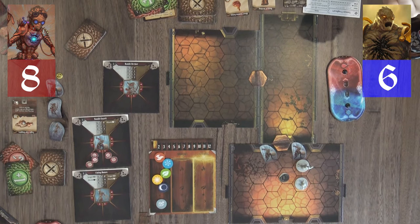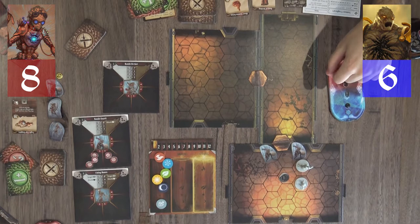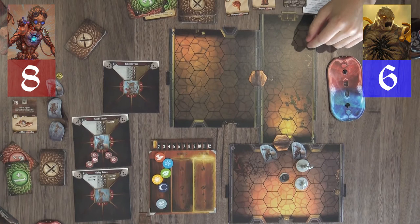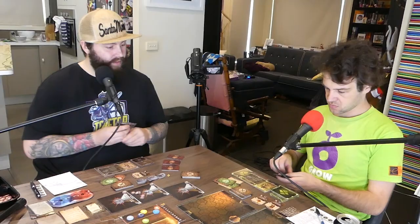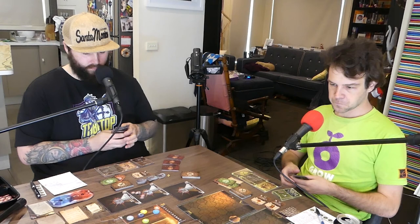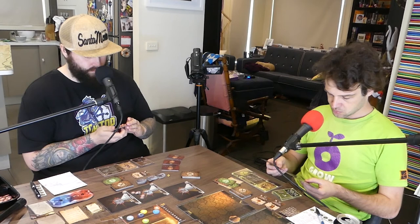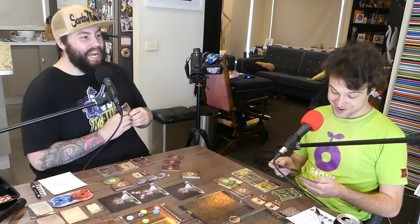We place obstacles either side of the remaining bandit rather than on the coin, since we want to loot it and don't want to block the doorway. Rowan has five cards left so we discuss resting soon. I remind Rowan to stay close so I can keep supporting — 'don't move away from me.' I plan to go slow, and ask Rowan to target bandit four if possible.